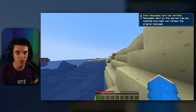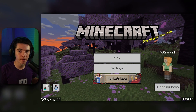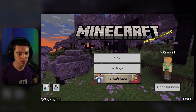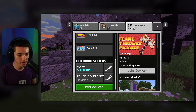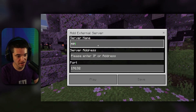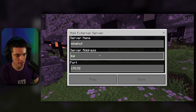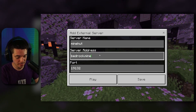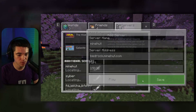Now I'm going to show you how to join on Bedrock. Here we are in Minecraft Bedrock — what we can do is click on play, click on servers, scroll all the way to the bottom, click on add server. For your server name you can put 'Minehut' or whatever you want to call it. For your server address, put bedrock.minehut.com, keep the port as 19132, and then click save.